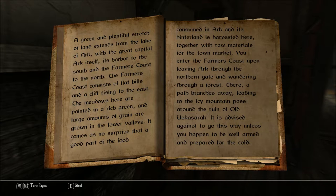You enter the Farmer's Coast upon leaving Ark through the northern gate and wandering through a forest. There, a path branches away, leading to the icy mountain pass around the ruin of old Ascusarac. It is advised against to go this way unless you happen to be well armed and prepared for the cold.